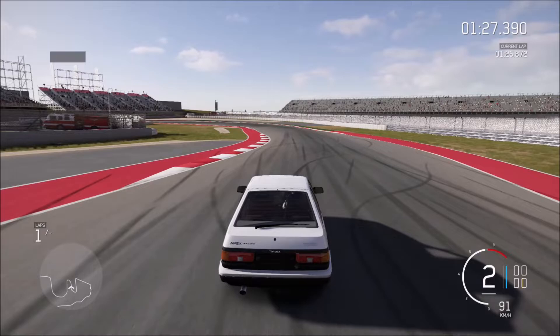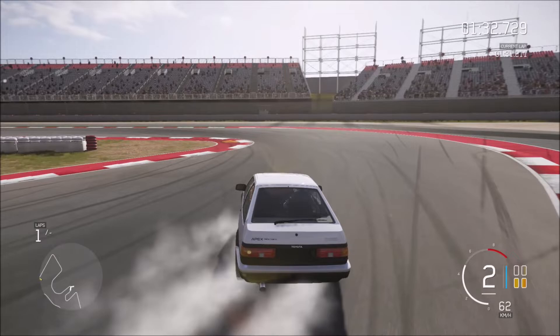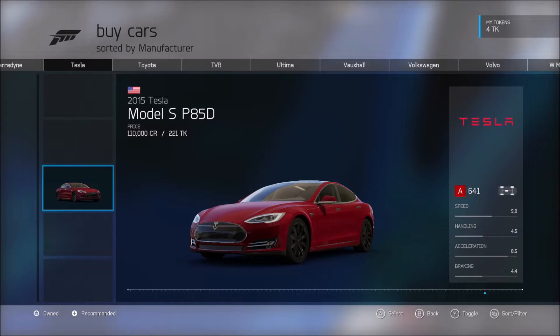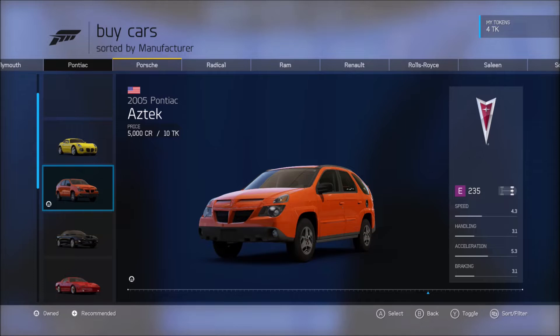Some of the other cars that aren't in Forza anymore - there's the Ultima GTR, though in the newer games we have the even more mental Ultima 1020. We also have the Tesla, not seen in the newer games - maybe so Elon Musk can save enough money to get one of his cars to the moon. And then we have this abomination of a vehicle, the Pontiac Aztek. Luckily it's paid DLC, so if you don't want the car you don't have to pay for it. The only reason I think it's in the game is because of Breaking Bad, but the Odyssey in Forza 7 is a lot better than this, and that's saying something.